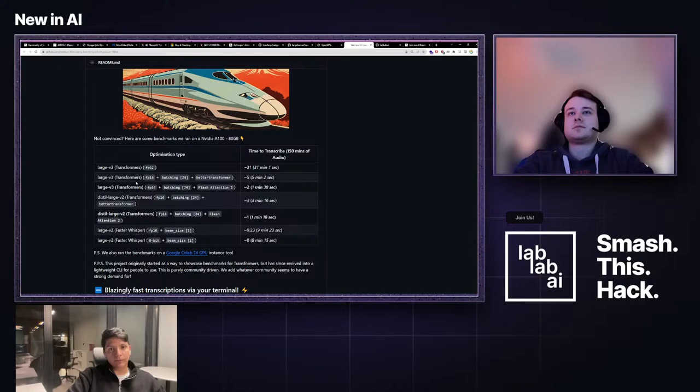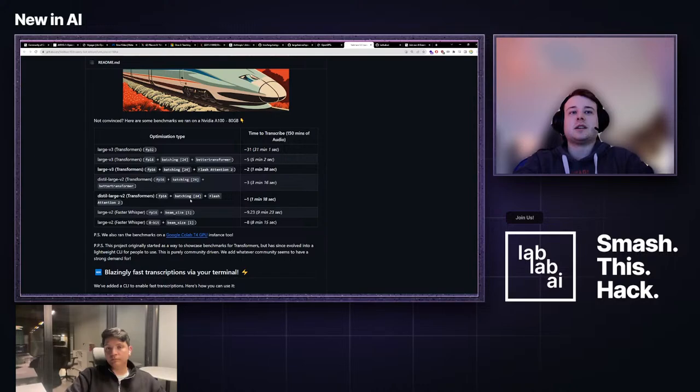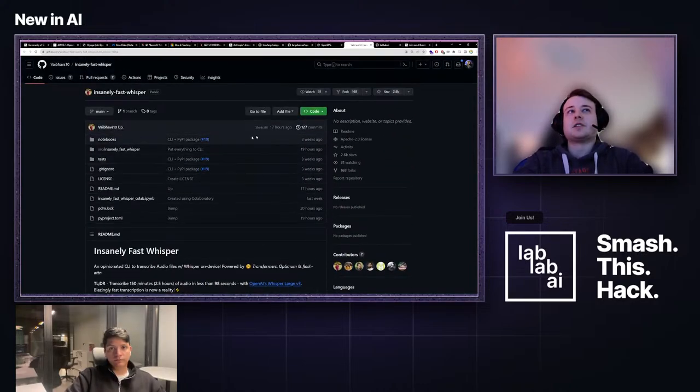This is something you should only use if you actually need fast transcriptions, since there will be some quality trade-off. But if you need really quick transcriptions, this is probably the way to go. Whisper has a lot of application use cases, so it's worth showcasing.